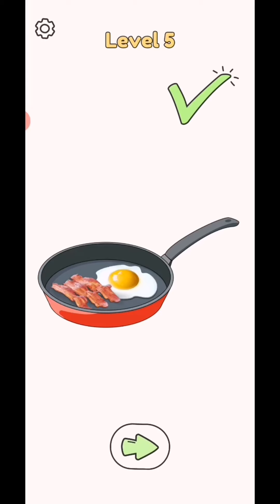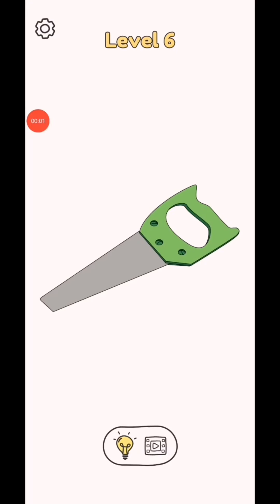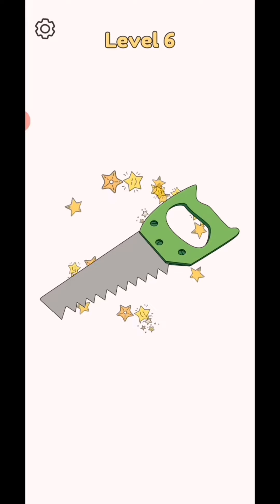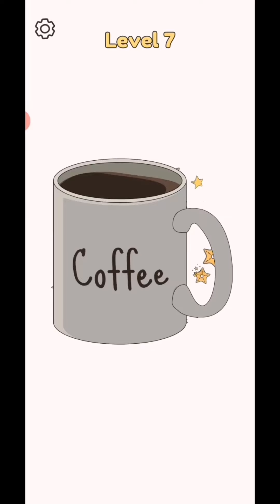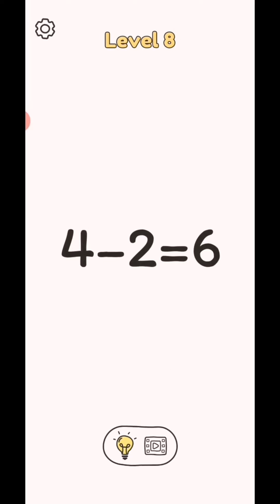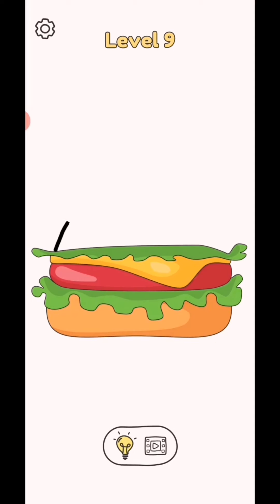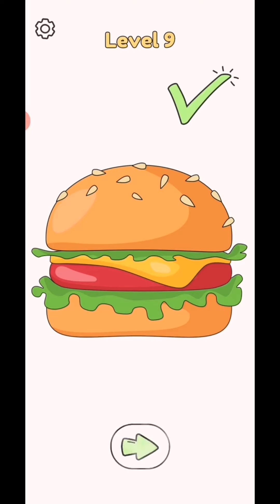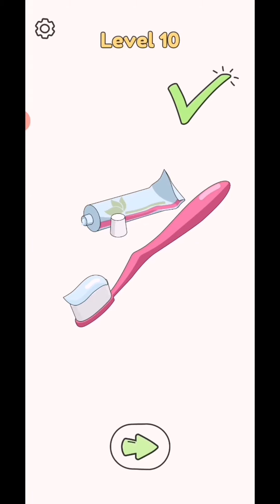From level 6 to 10, subscribe as a gamer for the latest videos, click bell icon for notification. Draw one part level 6 to 10. Draw this under like this, next drop coffee mug handle. Add plus sign, treat the burger, add toothpaste.